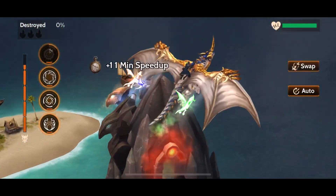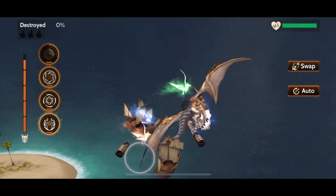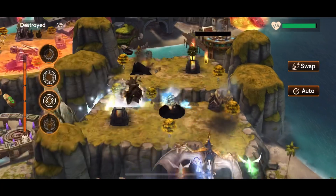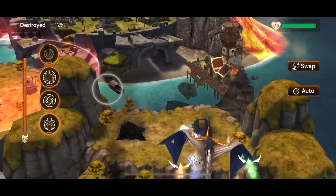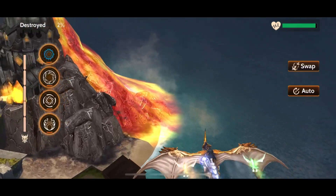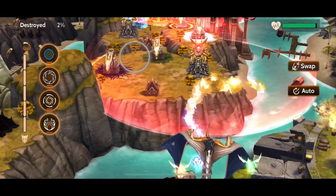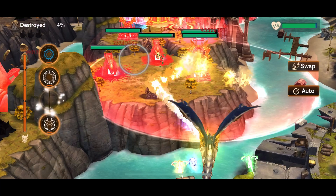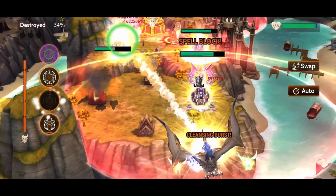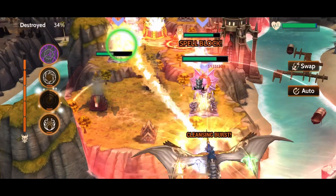That blue one is the teleport spell — it basically cloaks and transports him really quickly up front, and you cannot use any spells or breath attack during that brief pause. It has a 12-second cooldown, so it's quite long, but it can be used to speed up your run or as a safety measure. We come in and use that second-from-the-bottom spell, which does damage every second and basically absorbs all damage and super shots. You can cast it again, but it is pretty short.